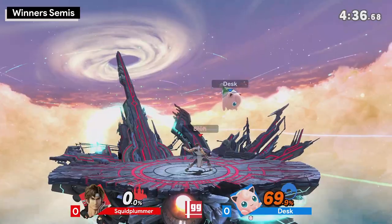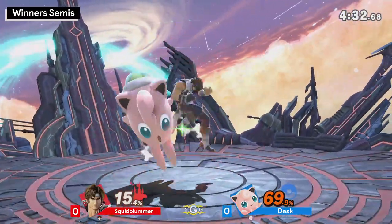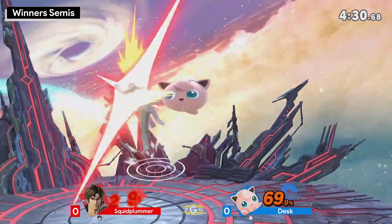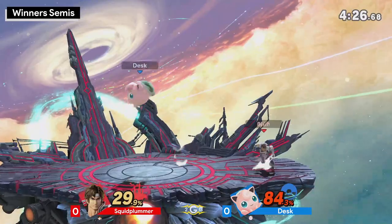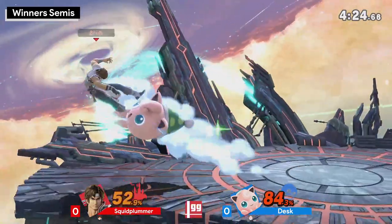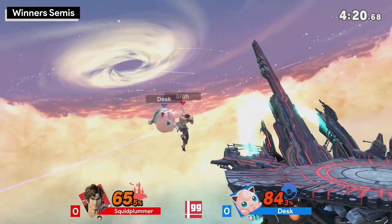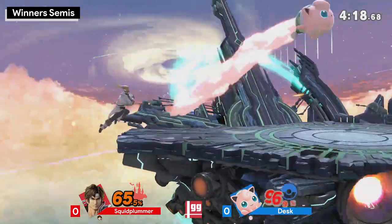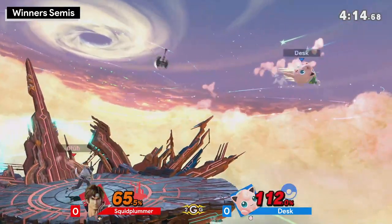He's starting to shock Jigglypuff now. I think Desk needs this edgeguard. Got the poke with the Dair — Dair loops — nope, he didn't get a good enough hitbox. Squid Plummer, if you're holding the shield, don't forget to angle it — you can effectively avoid a lot of shield pokes from that. He tried to get that tech chase and he saw the roll too. That was smart — don't go for the low recovery anymore, Desk already understands that. Low recovery is going to get neutral aired.